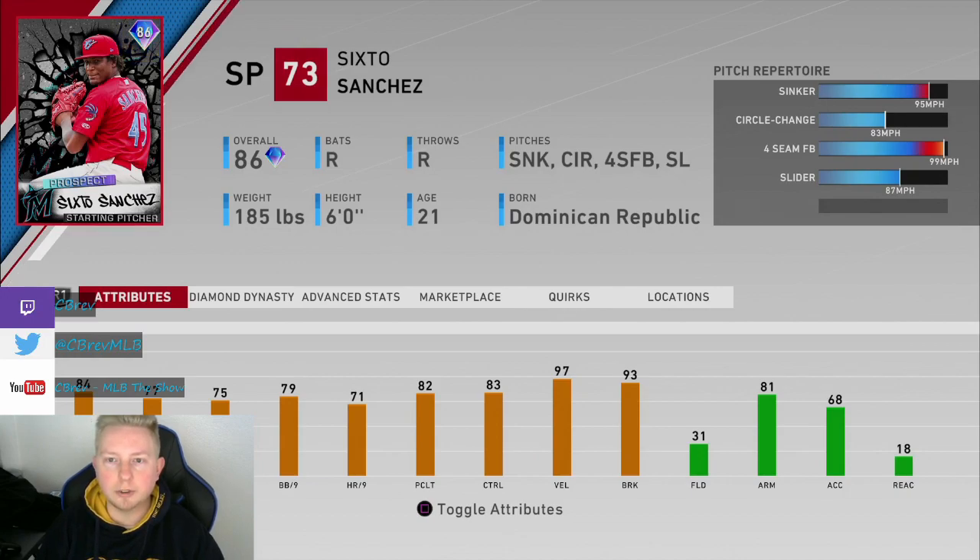If you play on All-Star — below 700 rating in ranked seasons for most of your games — I probably wouldn't recommend this card. He really needs to take advantage of his V-Loc to be successful. And speaking of his V-Loc, his four seamer can hit 101 miles an hour without the outlier quirk, which is pretty insane — only one mile per hour less than someone with the outlier quirk. So he throws absolute gas. The sinker gets up to 97 as well.